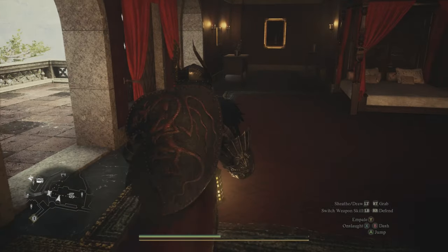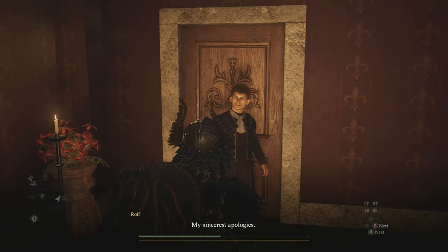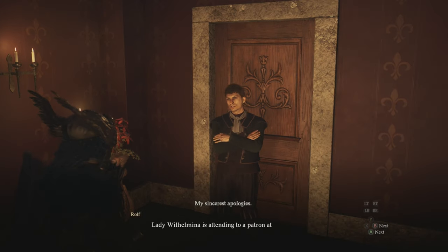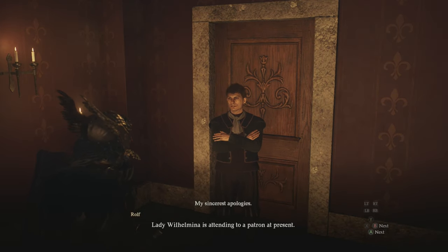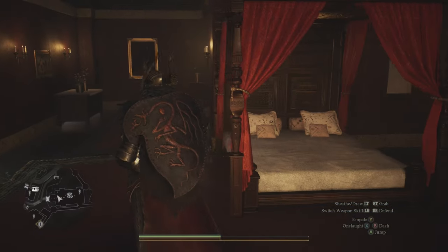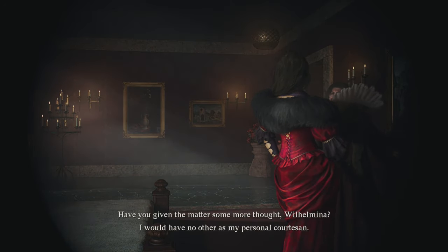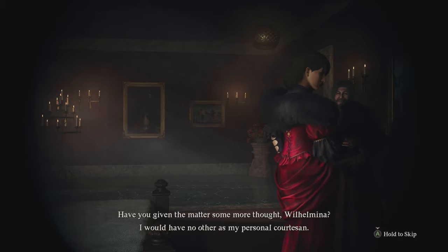Once she's no longer in her room, you'll notice a guy named Rolf standing just outside her door. When you walk up to her door, it should automatically cue dialogue — if not, just speak with him. He'll tell you she's currently with a patron, which means you're going to be able to officially start the quest. Go into the room where you initially met her, and in the back right corner there's a small painting on the wall you can peek through. Interact with it and you'll be able to peek through the wall, which will start a cutscene.